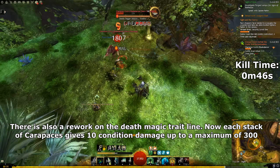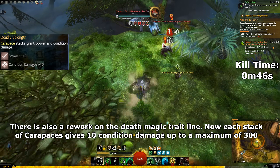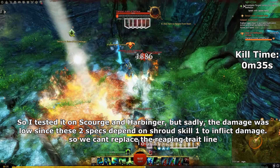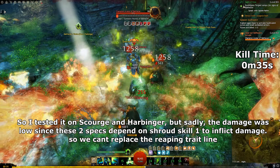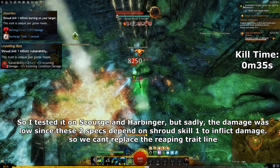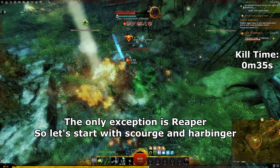There is also a rework on the Death Magic trait line — now each stack of Carapace gives 10 condition damage, up to a maximum of 300. I tested it on Scourge and Harbinger, but sadly the damage was low, since these two specs depend on Shroud skill 1 to inflict damage, so we can't replace the Soul Reaping trait line. The only exception is Reaper.